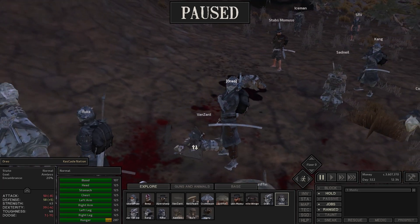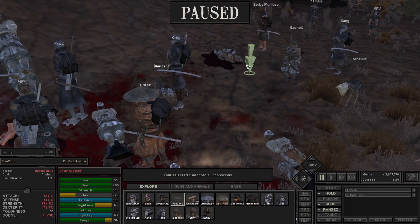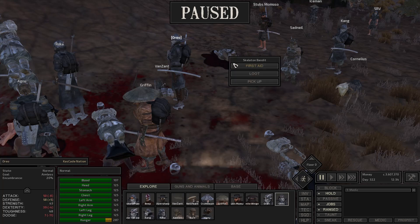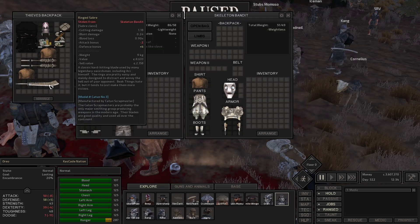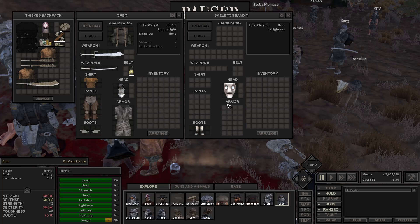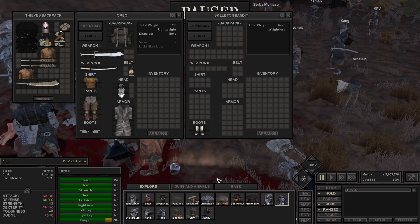Van Zandt is down. What kind of shape is he in? He's getting ready to get up. Oreo, why don't you come over here and try to loot this dude? Van Zandt is down — I think he's the only one unconscious right now. That is a good sword — we'll take that. The rest of this stuff we'll strip, except for the boot. This is a cool looking mask — a skeleton mask. I like it.